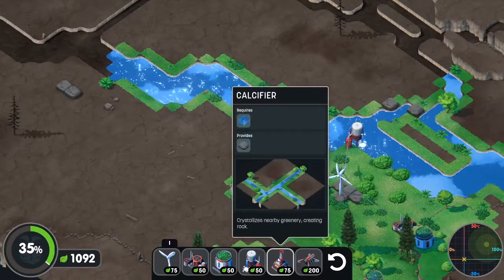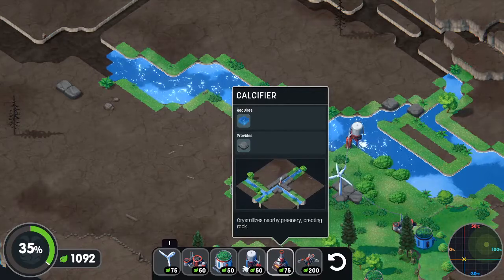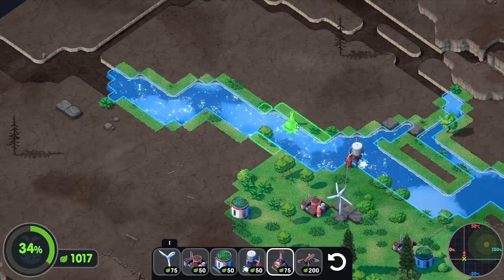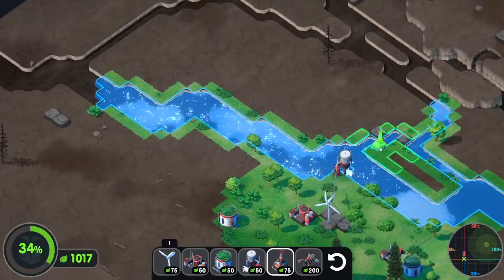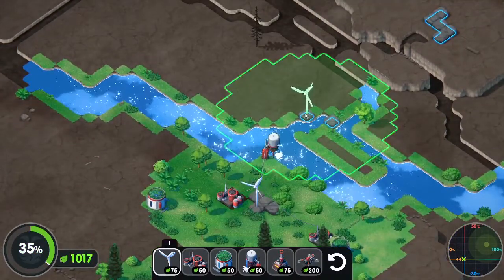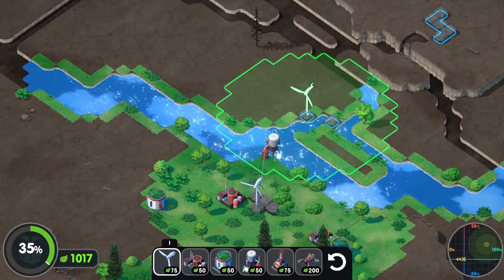This is a calcifier — it crystallizes nearby greenery, creating rock. So it's rather important. It needs to be placed in water, so I need to have vines over here. I can place one down here — I think that's smart.